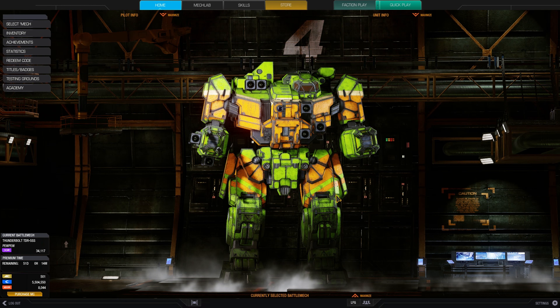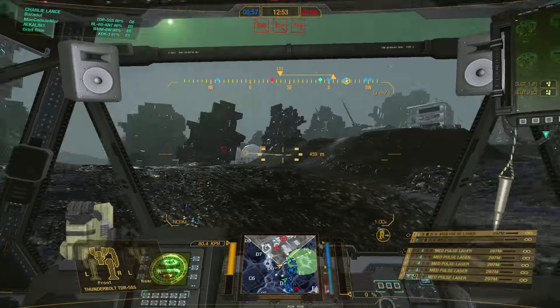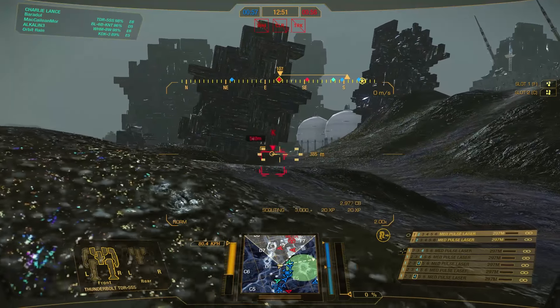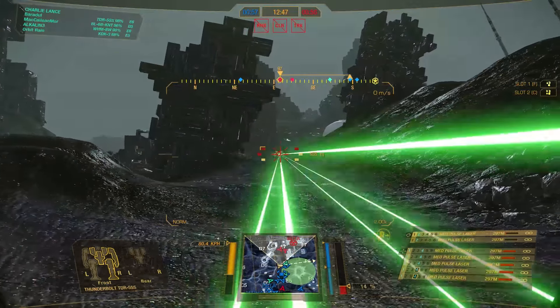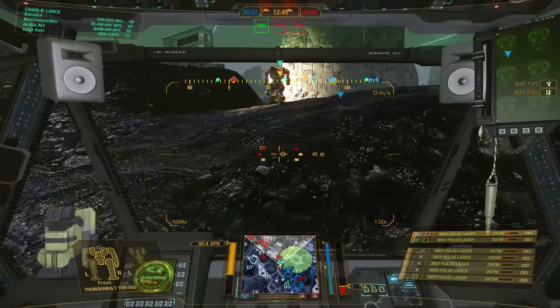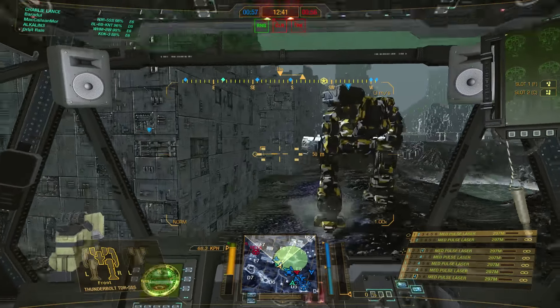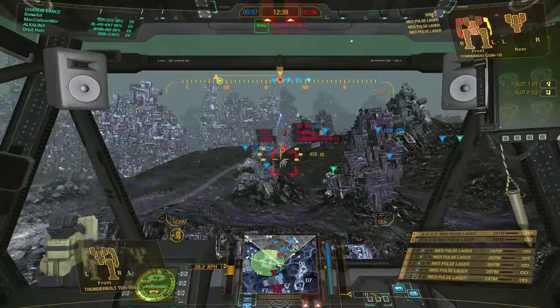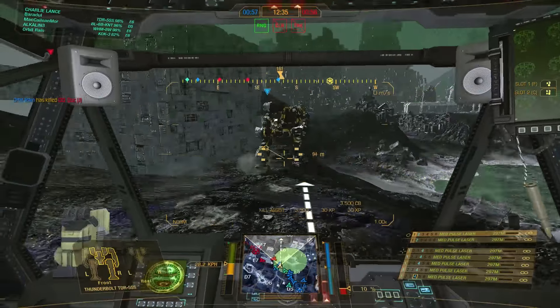It's time to hit the battlefield. We are playing Grimplexes in domination mode. As you can see I have two main firing groups: the first one is all five medium pulse lasers in the torso and the second one is the two medium pulse lasers in the arm. I personally like to have them in separate groups because I don't like to generate ghost heat.